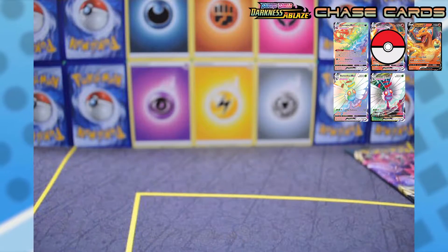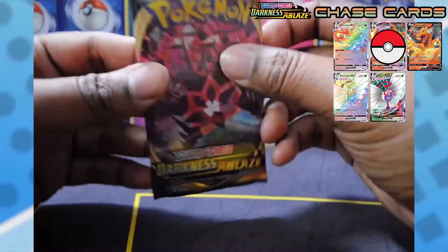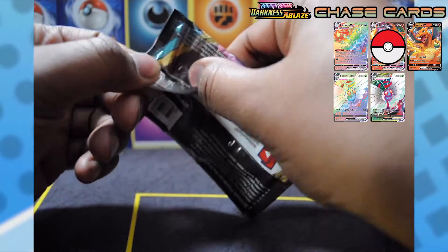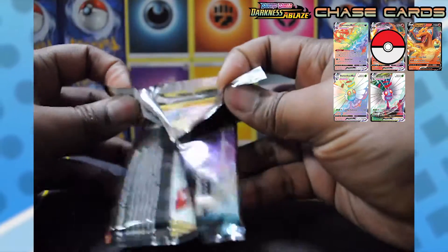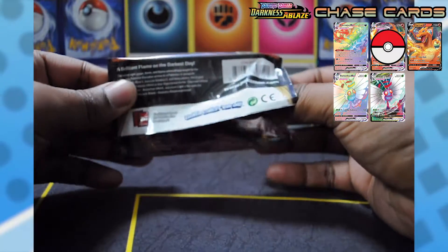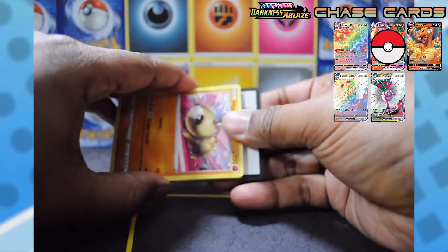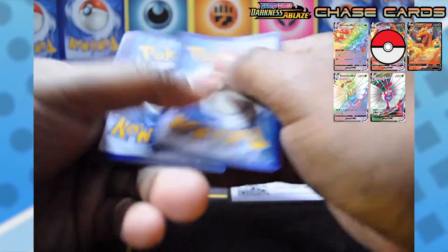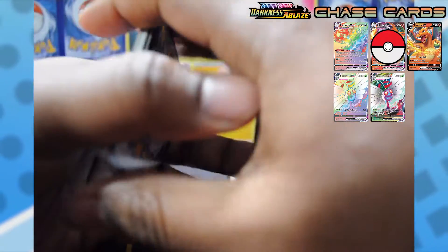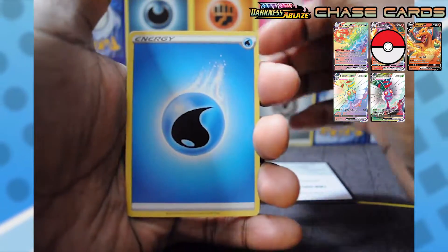All right, we're back from me sleeving that Charizard I just got — I was not expecting that, so that's why the video cut out in the middle of that opening. I didn't mention: these are all from single blisters, like the single boosters you'll find at basically Walgreens, Walmart, and stuff like that. I found mine at a Stop and Shop, so it was definitely not what I was expecting to pull from just a random Stop and Shop pack.